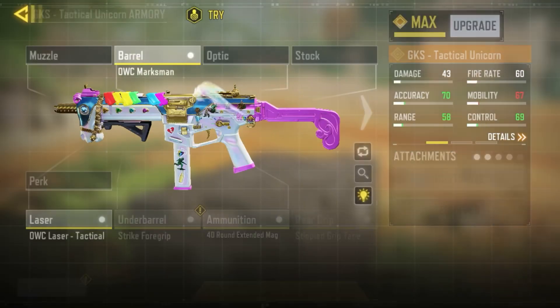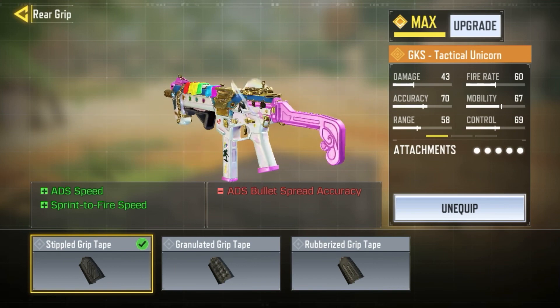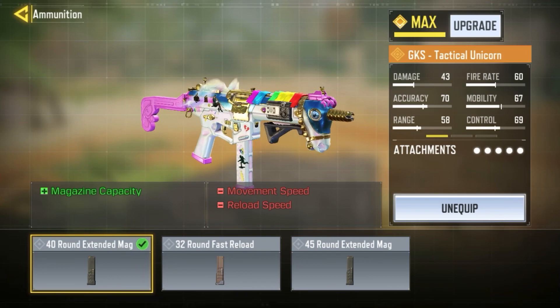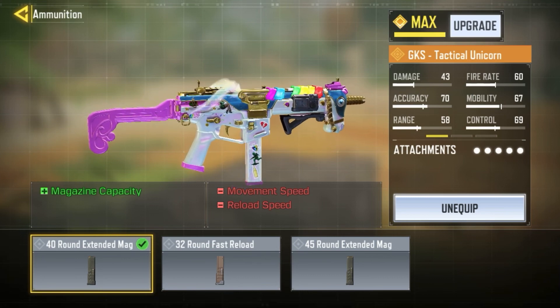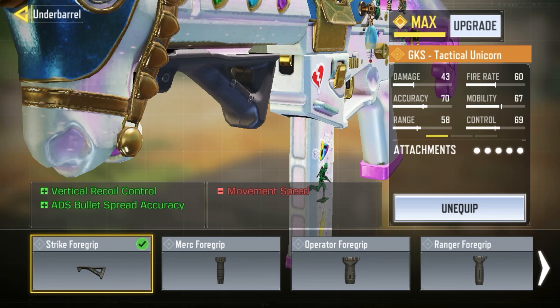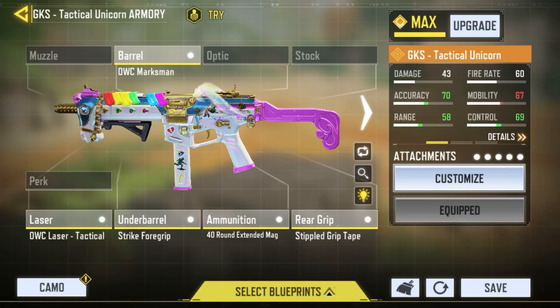I'm using the D4 Iron Sight, no muzzle, and no stock. For the rear grip I'm using the Stipple Grip Tape for a very fast ADS time — this is a close-range SMG so you want to pull out your gun as fast as possible. For ammunition I'm using the 40 Round Extended Mag since the default GKS 30 rounds isn't comfortable enough to consistently take out multiple enemies. The movement speed and reload speed impact are barely noticeable. I'm also using Strike Foregrip for ADS bullet spread and the OWC Laser for ADS speed and ADS bullet spread.